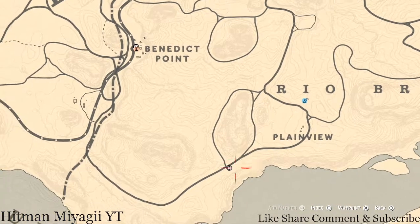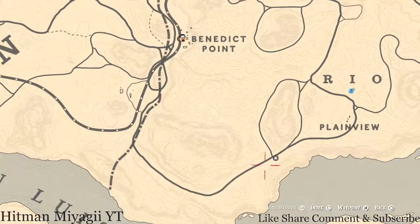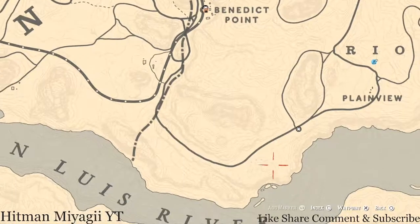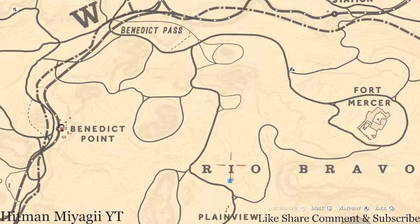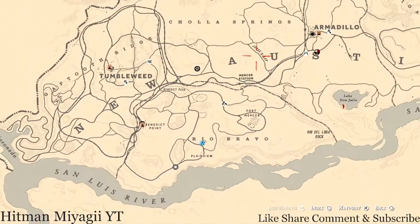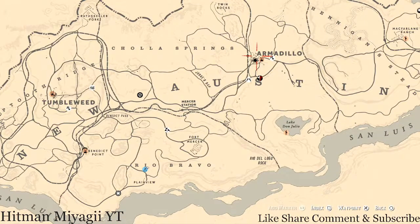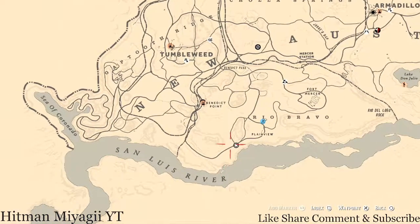I basically ran across the little grass area and ran directly to her, but there are spots all around this whole area - you want to get one near the snoopy head. If you're running from Armadillo or from Tumbleweed, you're running from all the way up here and have to go down and around just to get to her. There's no fast travel there, so just move your camp down here.